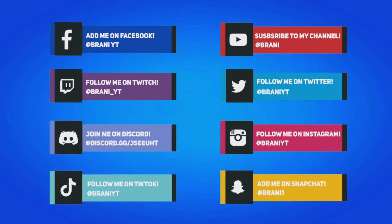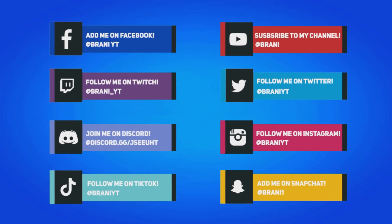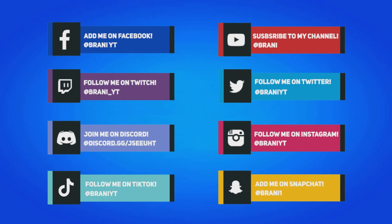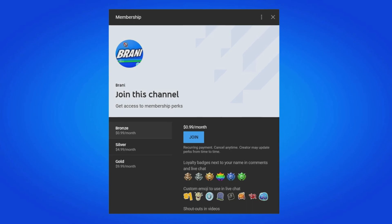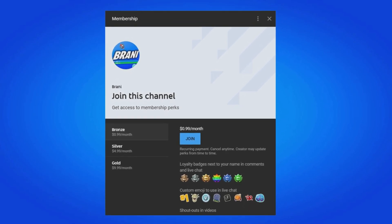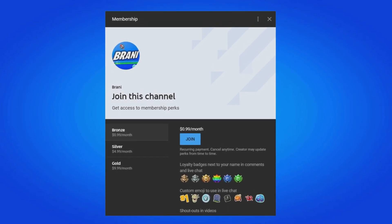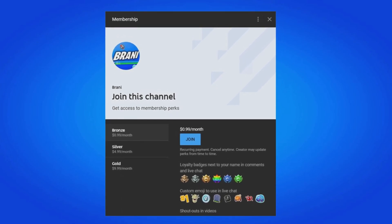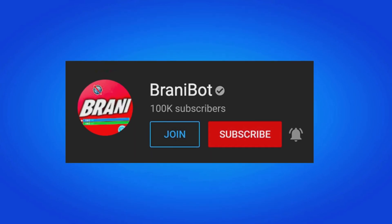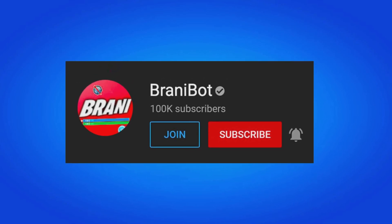To stay updated with more Fortnite-related news, follow all my social medias on Instagram, Twitter, and Snapchat, as I do most of my gifting giveaways over there. A huge appreciation to all my members — if you want to become a member, click the link in the description for loyalty badges, custom emojis, and exclusive perks to play games with me or be in future videos. I also launched a second channel — subscribe to BRANNYBOT for skin release dates, bundles, and packs.